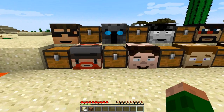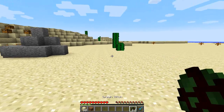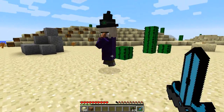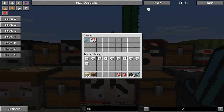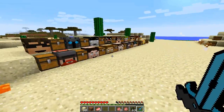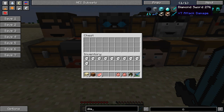Next up we have Popular MMOs, or Pat, and Pat has a sword - a very cool looking sword. We have some witches here just to test out the damage. Three hits will kill the witch - that's not bad. And one hit on the pig. So that is quite a strong sword - it's got plus ten attack damage, where a diamond sword is plus seven. So it's quite a bit stronger than a diamond sword, which is very nice.